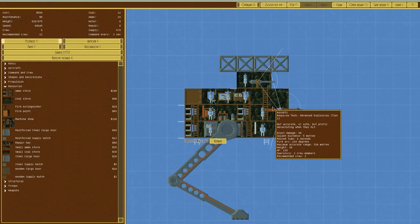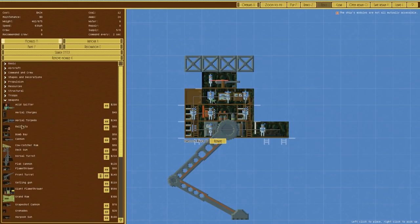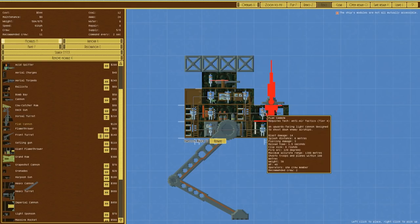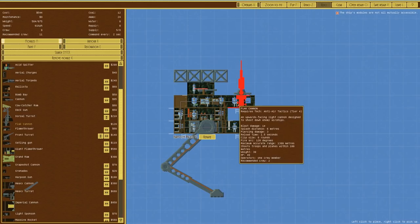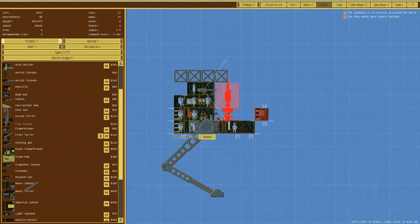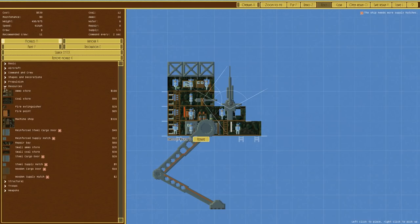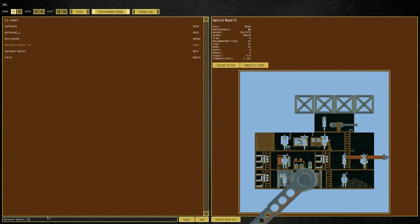Back to the walker design. Get rid of the previous weapons, move things around. We want flak weapons - a flak cannon placed in there. Could put it further up but there's no real point. The problem is it will get crushed, so I'd like to place it further back. Can't get the crew up there easily, but we can always move the bridge up. That should be us - version 3. Save that.